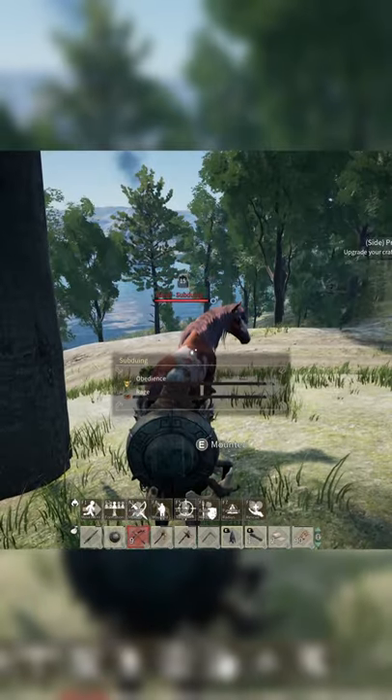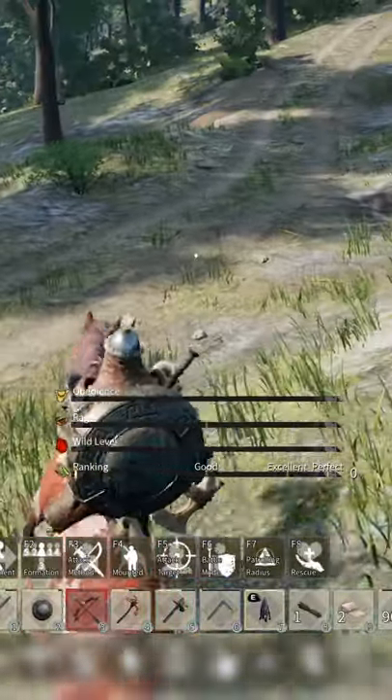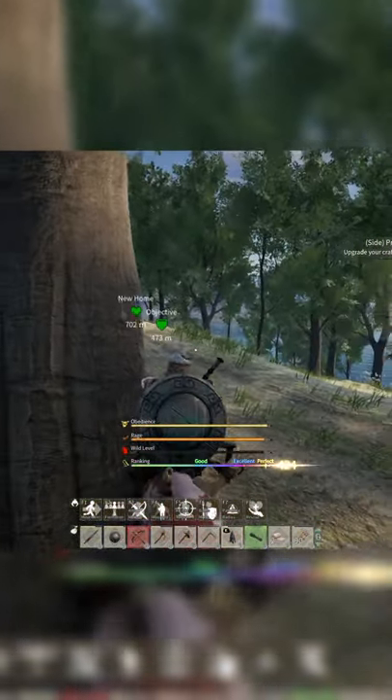Then you have to sneak up and mount it, and basically play this sort of mini game where you try and take control of the horse while it rages here and there. After successfully taming your new horse, you'll be able to name it and equip a saddle to ride it.